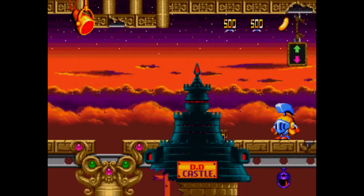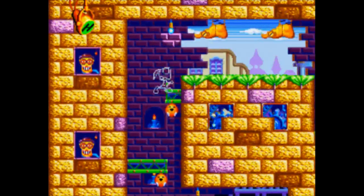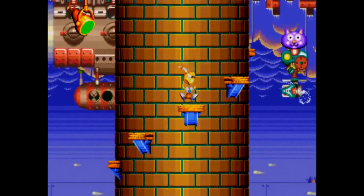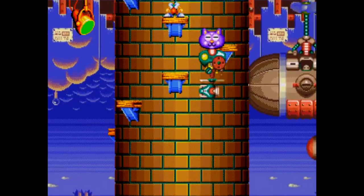There are 17 different power-ups you can get and they're all useful in some way. There's also an invincibility power-up that turns Dynamite transparent. The controls are simple — just C to jump and A or B to attack, depending on which power-up you've got equipped.